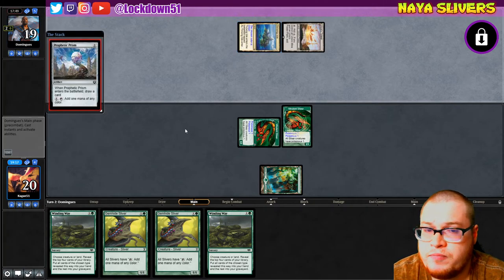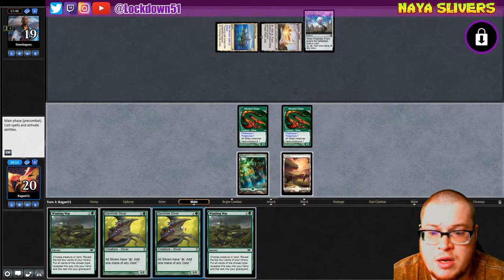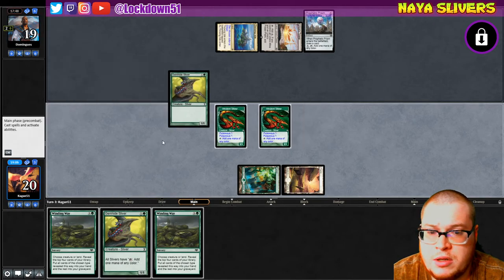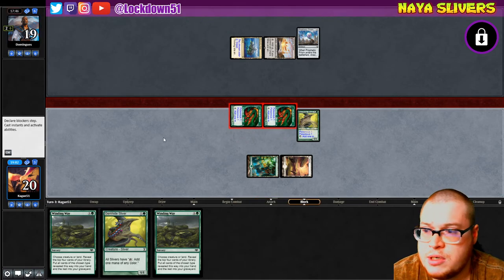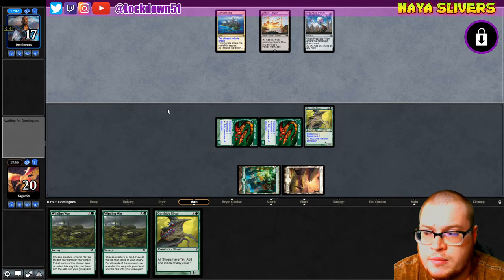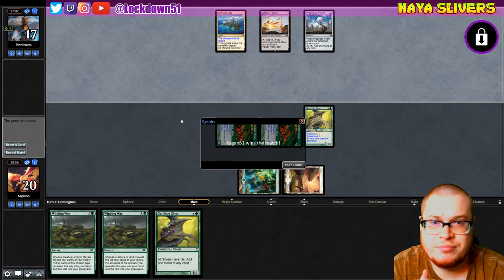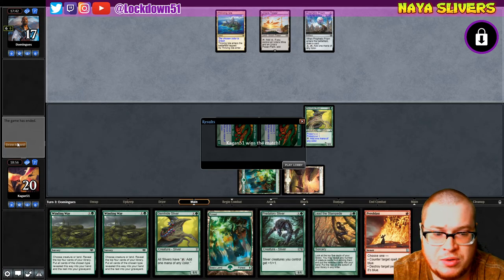He chose green. We're definitely getting in for four poisonous next turn — thank goodness. Let's put down the Gem Hide. Let's still swing, pressure that poisonous. Refills and another Gem Hide — we did it, we got him! That was a good one, a fun one. Let's see what our next draw would have been — another Forest, Predatory. That would have been a terrible Winding Way if we'd gone for it, but hey, we did it.